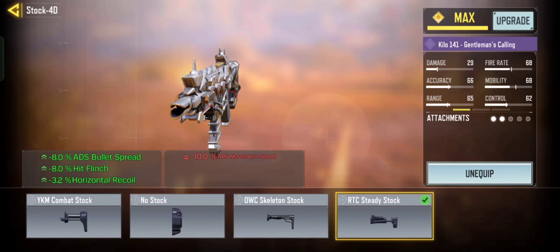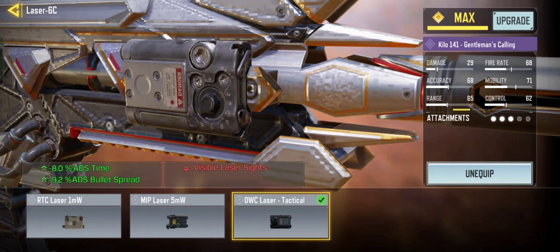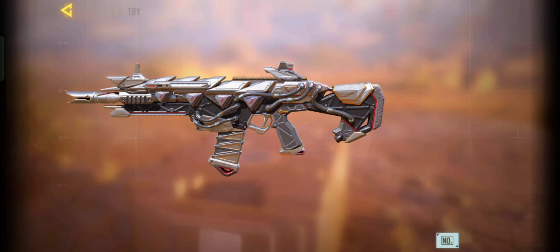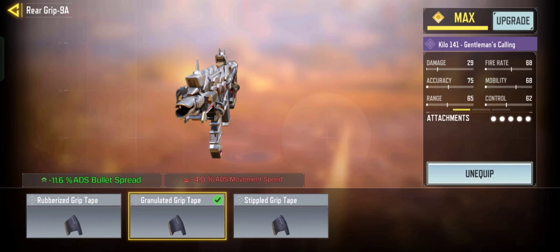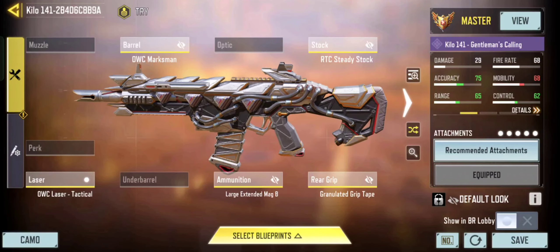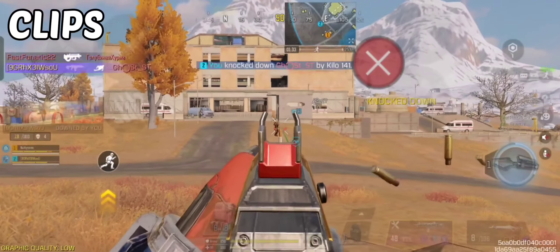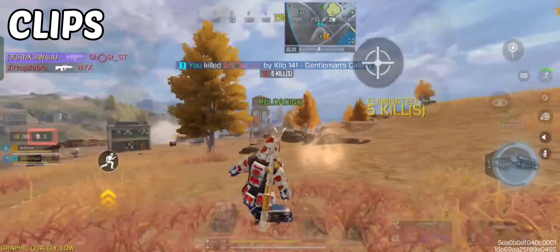This Kilo loadout is all about increasing the gun's range. I used the OWC Marksman Barrel, which improves the weapon's recoil and increases the damage range by 35%. The Tactical improves the ADS bullet spread as well as the ADS time. The RTC Steady Stock will also help with that recoil and minimize hit flinch. This loadout kills faster in both mid to long range engagements.